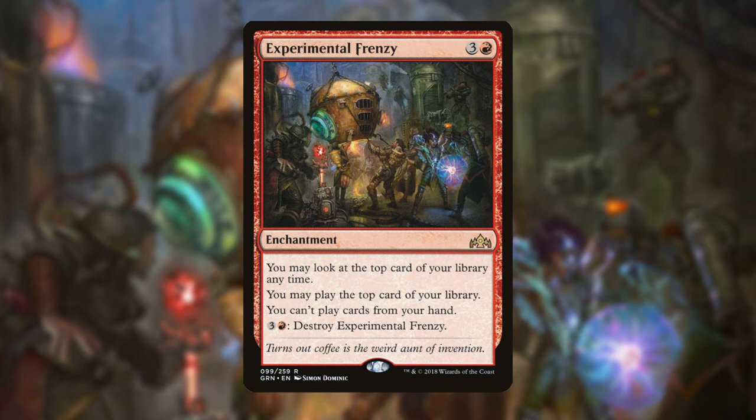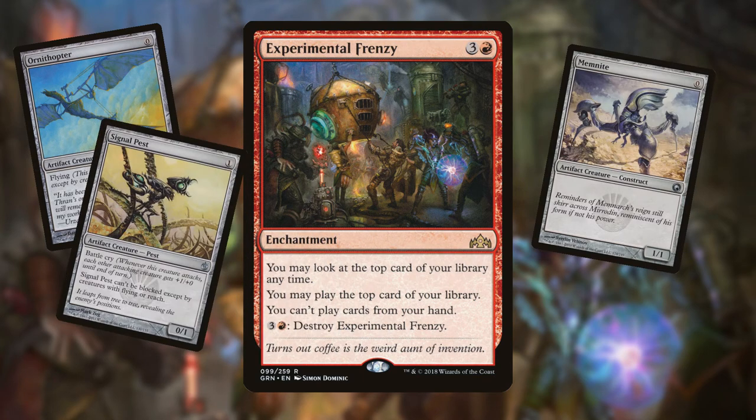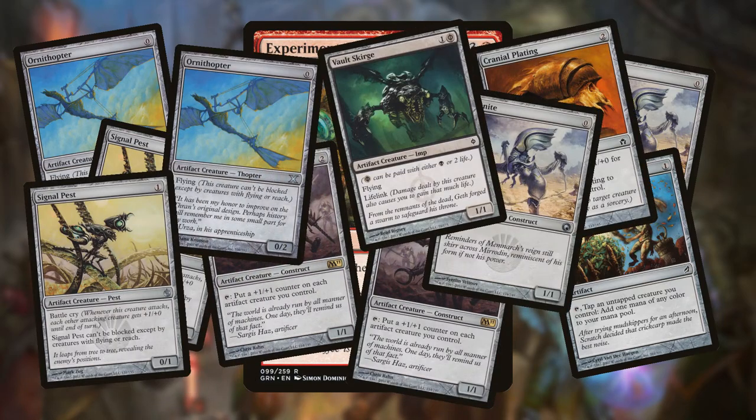Experimental Frenzy fixes that. You play it, technically you have to put your hand aside — your hand's gone — assuming you have a hand at all. Then you look at the top card of your library. If it's an Ornithopter, you cast it for free, then the next card — if it's a Memnite, cast it for free, then a Signal Pest for one, a Springleaf Drum for one, a Steel Overseer if you still have mana. It lets you churn through your deck because your cards are so inexpensive. Basically you just get to draw another hand, and you get to do that every single turn. If your opponent has another board wipe, next turn you just churn through your deck some more. It allows you to recover from board wipes — it's kind of great.